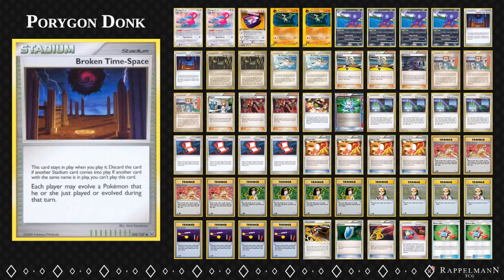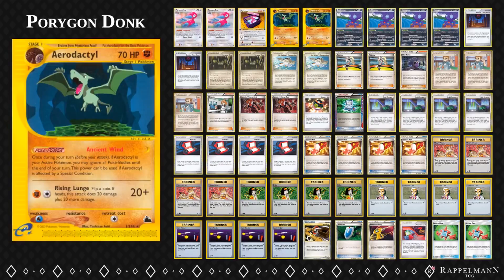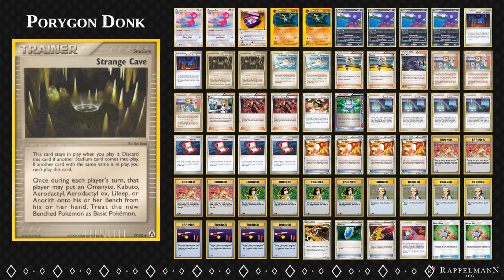So you have to go a long way to get rid of Spiritomb. This Aerodactyl from Sky Ridge has a PokéPower which ignores all PokéBodies for one turn. And if you get one turn, you win. Aerodactyl is not a basic Pokémon, but the Fossils are items so you can't play them against Spiritomb. However, there is one cool card called Strange Cave which bypasses that. Decks that use Spiritomb also use Strange Cave themselves, but Strange Cave allows you to use Fossil Pokémon and play Aerodactyl directly onto your bench.